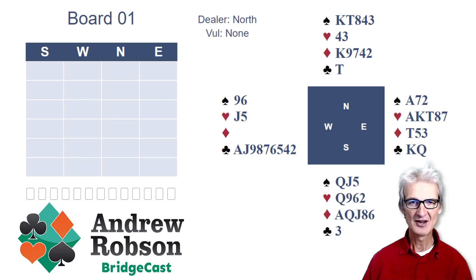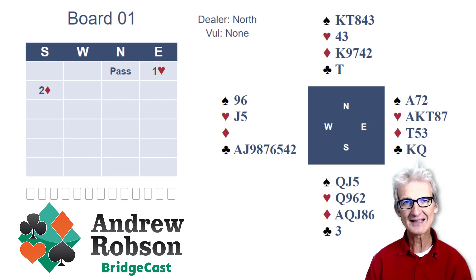Now board one: North is going to pass and East is going to open one heart, playing a weak no trump British Acol style. That would be a strong no trump opener if you were playing them. So one heart from East; South is going to come in with a bid of two diamonds. Could go pear-shaped, but it's a decent five-card diamond suit. It's also quite powerful to have length in the suit bid on the right, because it makes it more likely partner is short in that suit — short hearts — which means it's more likely partner has a fit for you in diamonds. It's good to have length in right-hand opponent's opened suit when you're considering whether to overcall.